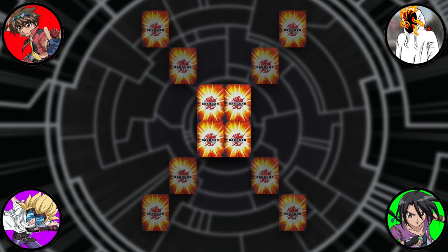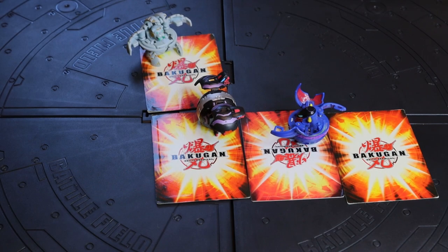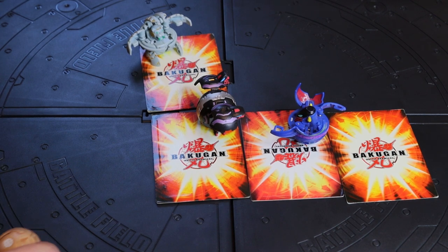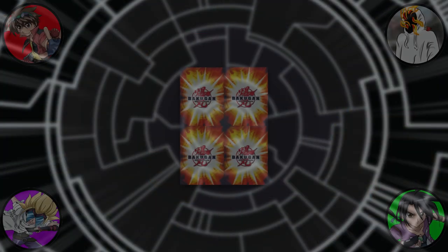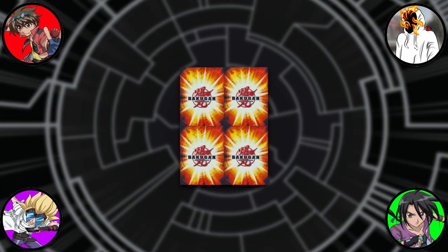Bakugan must be rolled from at least two card lengths away in order to count. When it is your turn, you have the option of rolling a Bakugan onto the field, or placing another gate card on the field if you would like. The card must be placed first, and then you can roll that same turn. When placing a card, it must be placed down properly — here are some examples of properly placed cards and incorrectly placed cards.